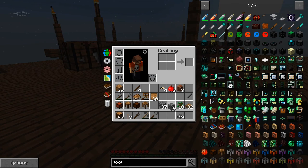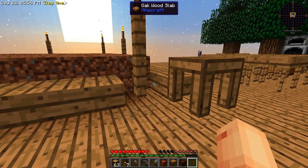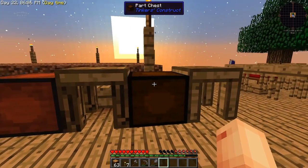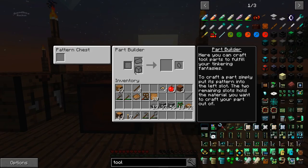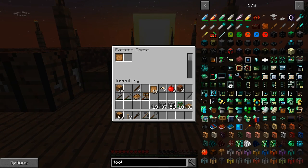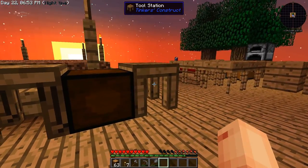We have four items. Let's get these in here. I think I'm going to put them in this order, maybe. This is a lot different than I remember. That's a pattern chest, there's a pattern builder. We need a parts builder. Wait — how do you build the patterns? Maybe that's what I'm missing, something with the patterns.